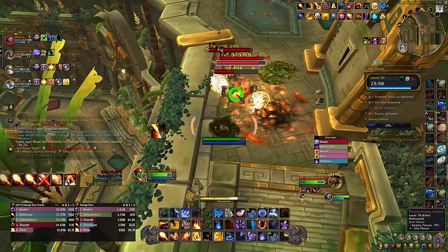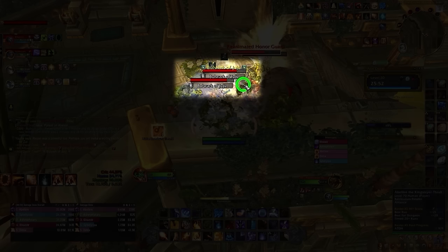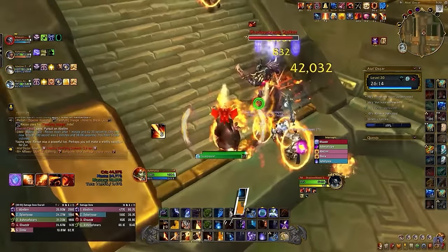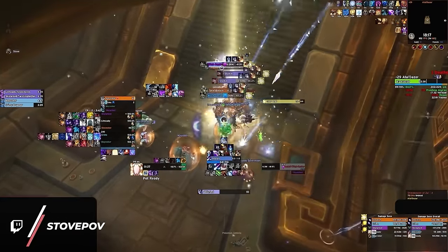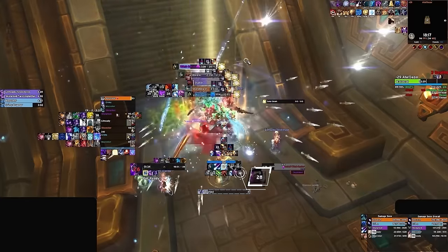Our next mistake is also related to being proactive: how and when you decide to use your stops. There are plenty of pulls this season where normal interrupts do not work and you need to stop a cast with hard CC — like the shield bearers in Atal'Dazar who channel Bulwark of Juju. A mage here is in position to stop with Dragon's Breath, but it's currently on cooldown. Rewinding the clip, right before the hard stop was needed, the mage used DB just to get a Pyroblast proc, meaning their only stop would be down for the next 45 seconds going into the next few packs.